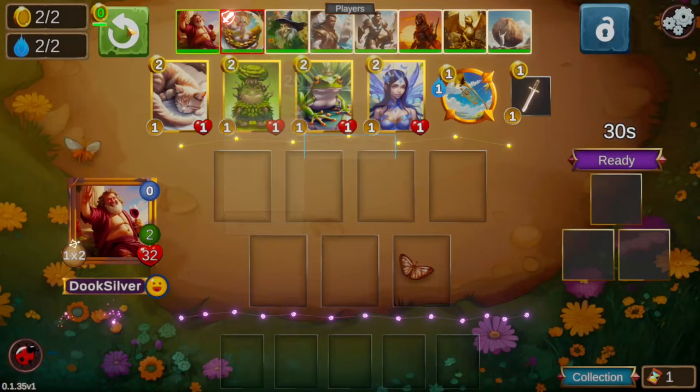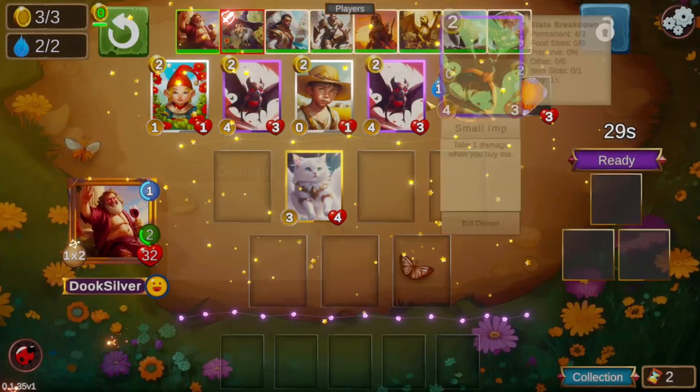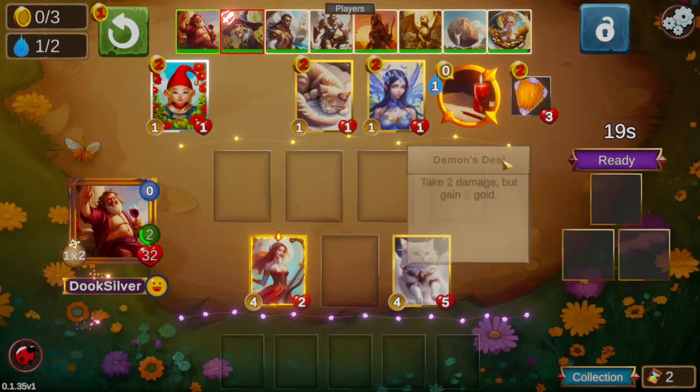Hello everyone, welcome back. I am Duke Silver. Today we're going to be playing Dionysus, a hero I haven't played too much lately. We started off with a cat — I like starting with the cat. It's a decent amount of stats and usually going to get you a tie almost no matter what your opponent's doing on turn one, barring something crazy.